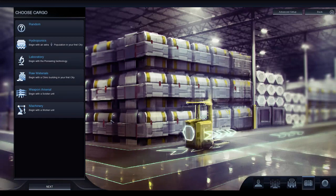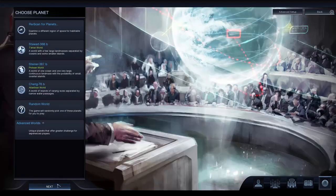Choose your cargo to see what you bring with you. Hydroponics will boost your expansion. Laboratory gives you the Pioneering technology, which is very very useful — you get to send a colonist out straight away and get started on two cities, giving you a brilliant head start. Raw Materials builds you a clinic, which helps to increase health and food. Weapon Arsenal is more useful if you're going for a domination victory, but a soldier unit is probably not as useful as getting another city set up to double your production. Machinery is quite useful because you get a worker unit so you can start working your land straight away.